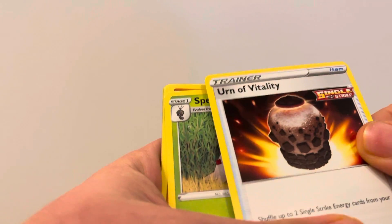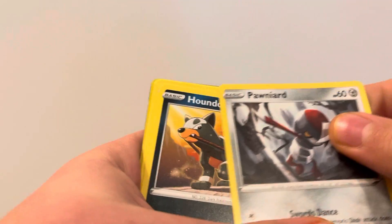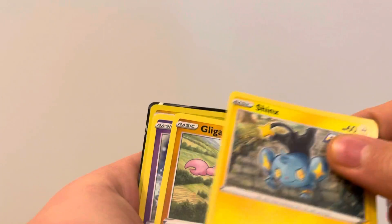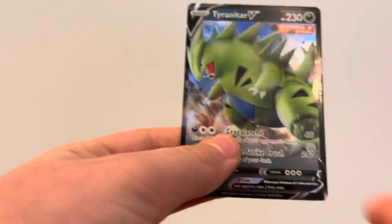Dark Energy, Urn of Vitality, Spupa, Gliscor, Pontiard, Houndour, Shinx, Gliger, Splint, Electivire, and a Tyranitar — Carvee, Single Strike card. Next pack.